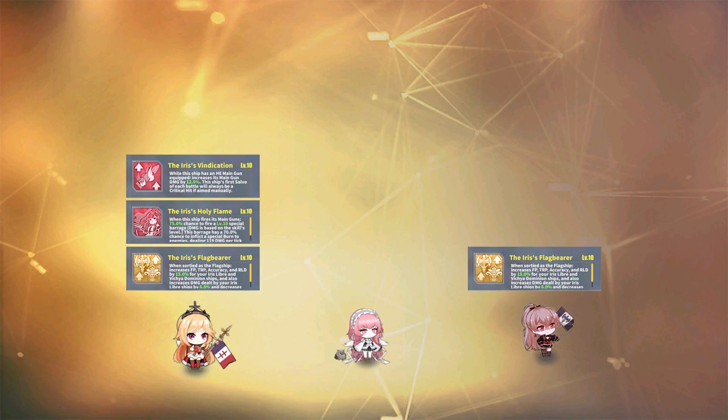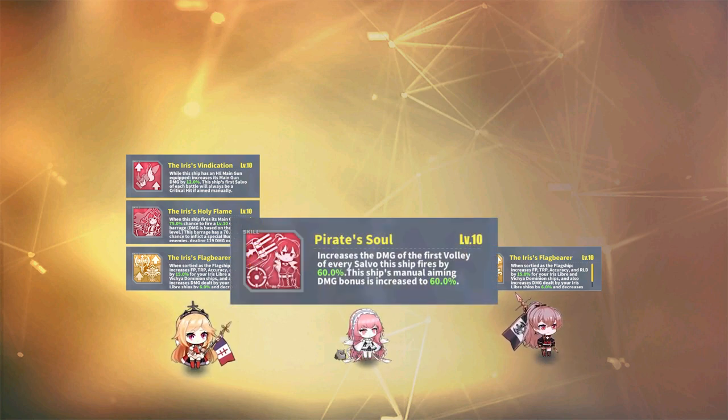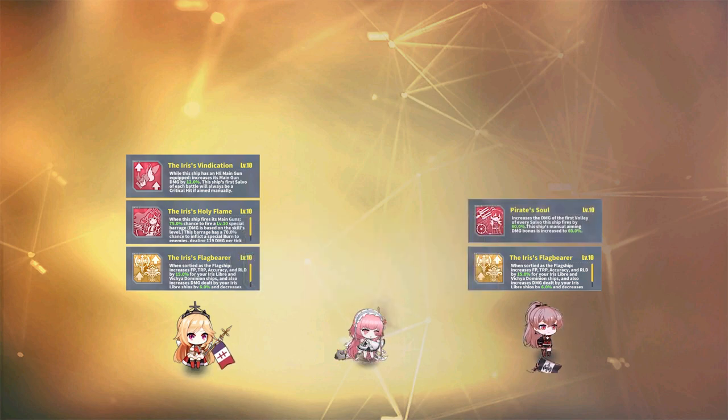Richelieu carries a strong skill set that works to buff her fellow faction teammates and herself. However, she'll only be buffing Jean Bart and herself in this particular instance, so those supports sadly won't be as utilized as they could be. Jean Bart, on the other hand, is a lot more focused on buffing herself. Her first skill, Pirate's Soul, increases the damage of the first shot of her volleys by 60%. On top of that, she also increases her manual aiming bonus to 60% instead of the usual 20%. The sheer damage bonuses she gets are pretty strong, so she'll get some solid damage output with that particular side of it.